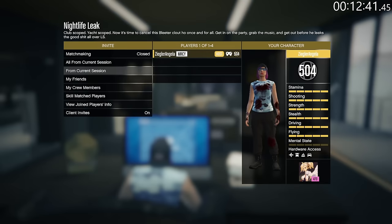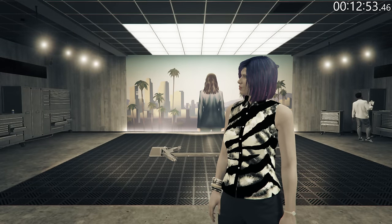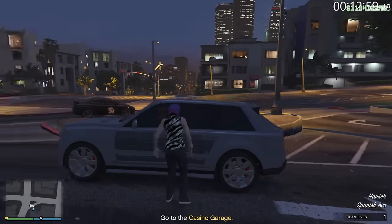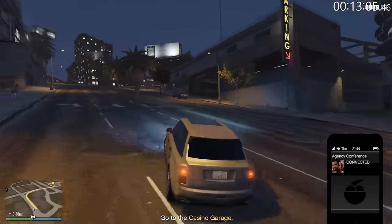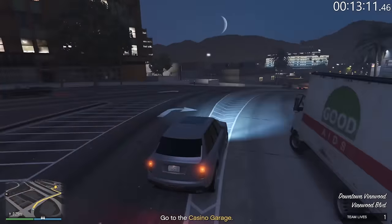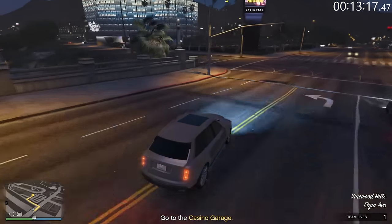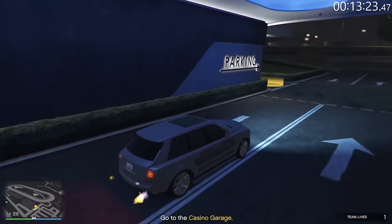A couple of tips for this one: we're gonna take any vehicle in the front. I don't care about outfit — we're just grinding. It does not matter which vehicle you use, so if you want to use your own or just grab this one, it really doesn't matter. If I had taken the couple extra steps to get to my Kuruma, it would have actually cost me time, so just grab whatever.